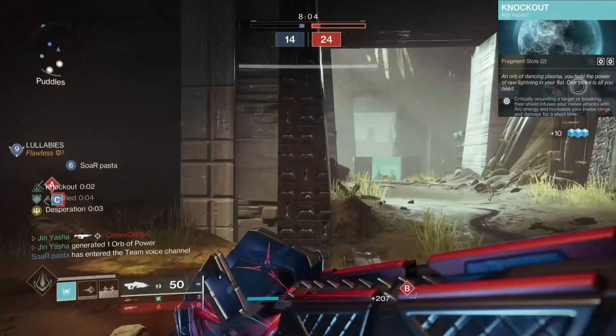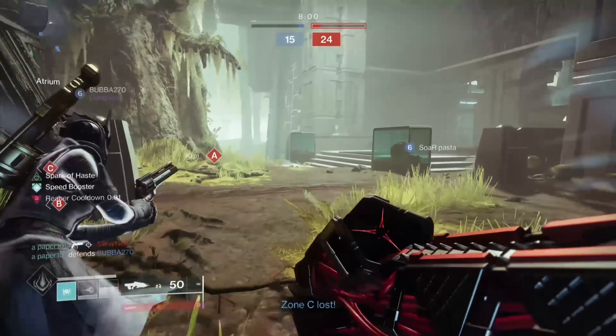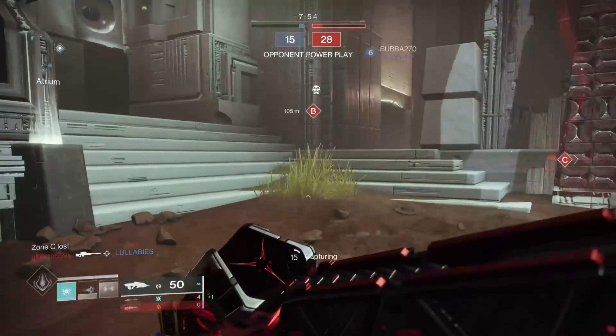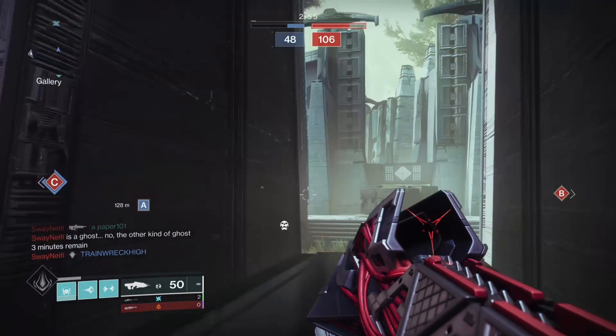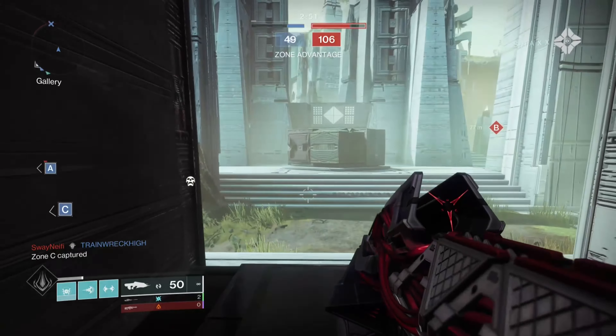Necrochasm is a 720 RPM Kinetic Auto Rifle acquired from the reprised Crota's End raid. Pick up the discarded sword after defeating Crota to start the Bottomless Pit quest. It's a bit of a grind, especially if you're not lucky with oversoul drops, but it's worth it. On top of having pretty juiced stats, it comes with Arrowhead Break for recoil control, Ricochet Rounds for even more stability and a touch of range, and Desperation — which at the moment is unique to Necrochasm.